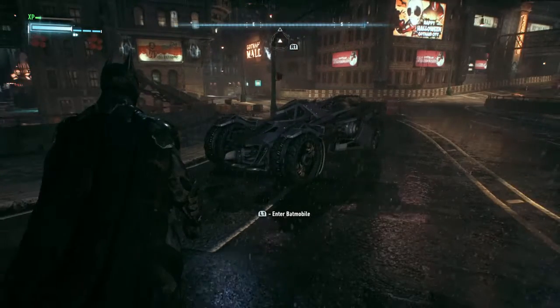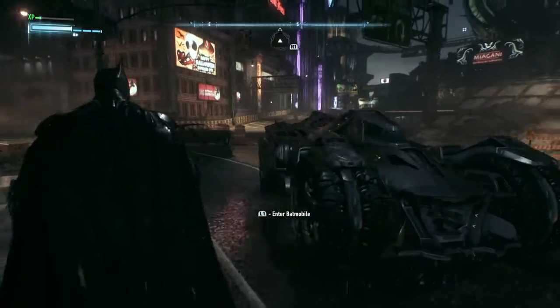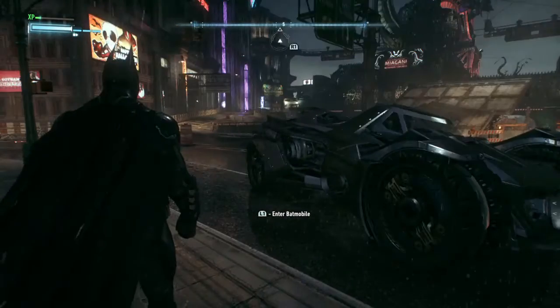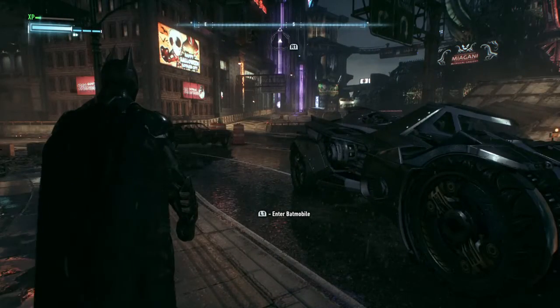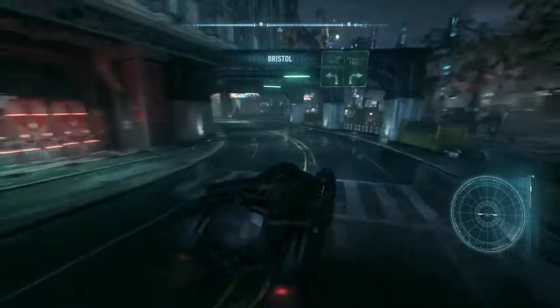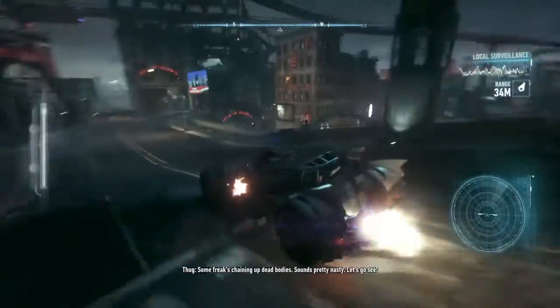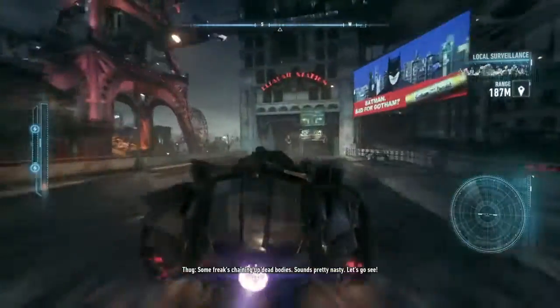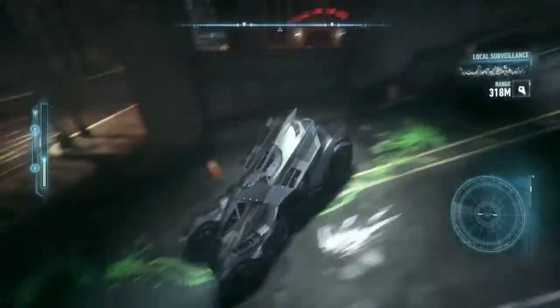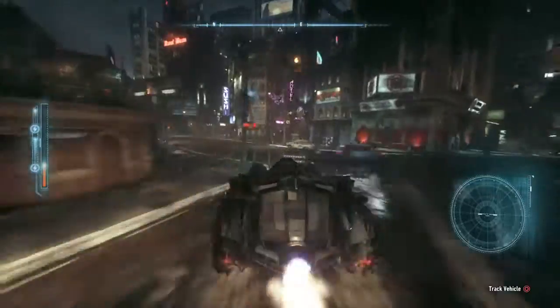The Batmobile is your personal transportation unit in the game. It's the only car you can really drive, but why would you want to drive any other car? Because this car is the superior car in the game. One of the uses of the Batmobile is that it's one of the fastest cars you can ever drive. It has an afterburner on it — you can travel straight through Gotham in about two minutes with just the afterburner.